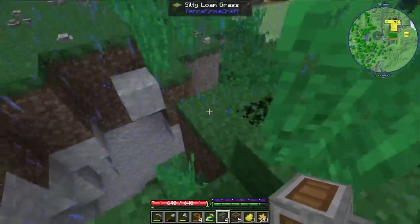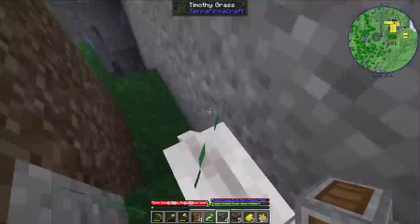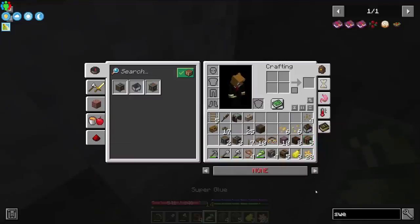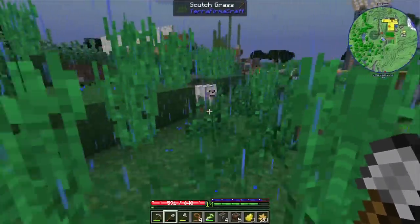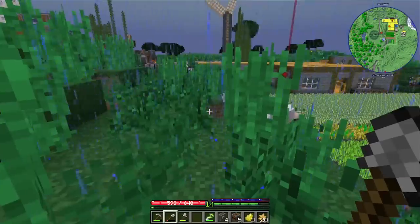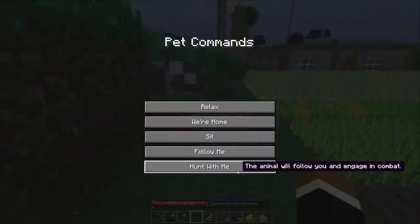The map shows there's one entity lower down. There's one. What happened to the other ones? I could imagine they went in there. Maybe fighting some skeletons. It was definitely the last update - now the wolves actually do stuff. They follow you, and if you shift right-click them you can give them commands like sit, follow me, hunt with me, relax.